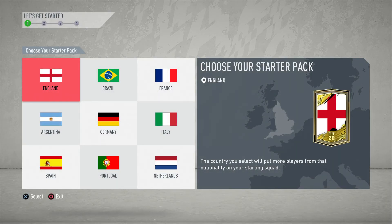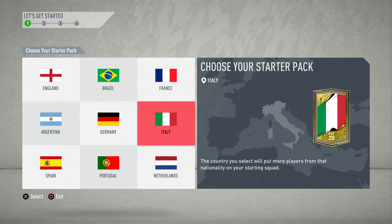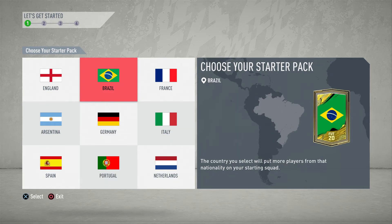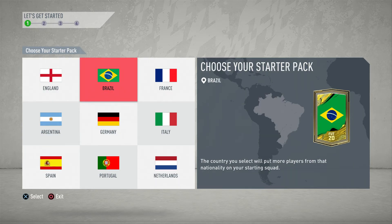So, this is it. It's time to start building your first squad. As a new manager, your club is filled mostly with players from one country. This will help your team build chemistry. Select a nation and let's get going.